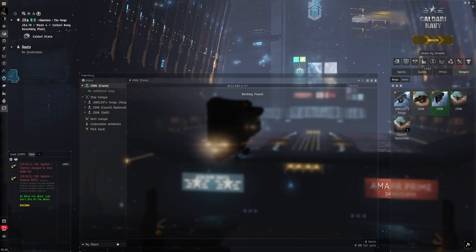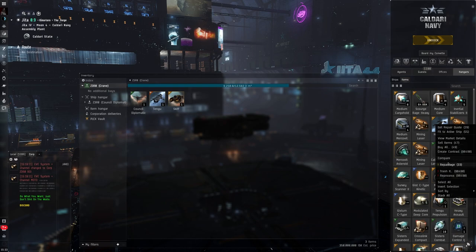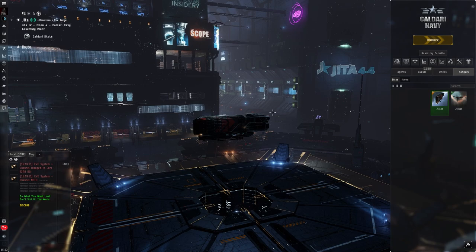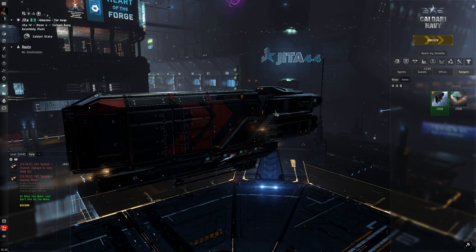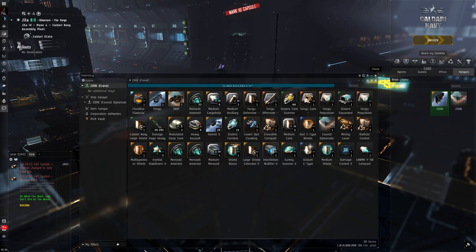When I'm ready to go, I pop into the Crane, repackage the Skiff and the Tengu, and throw it all in. I repackage all the modules too because I like everything to stack — I know that's strange. Everything goes in, boom, and I can head to the next place. I'll put the full contents with an appraisal in the description so if you want your own null-sec bug-out bag, you can see what I'm working with. Thanks for watching, see you next time.